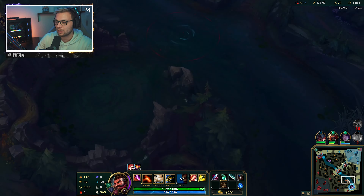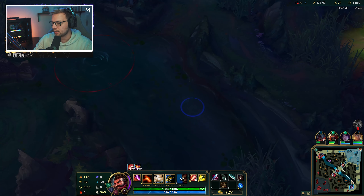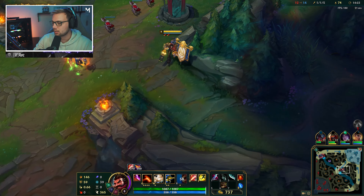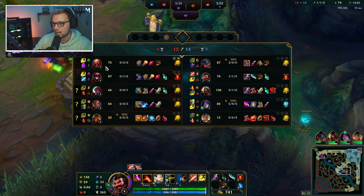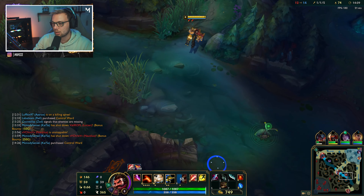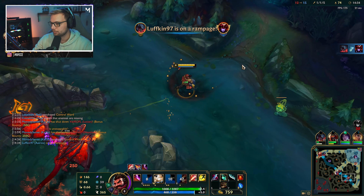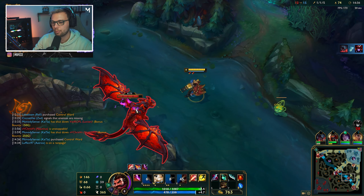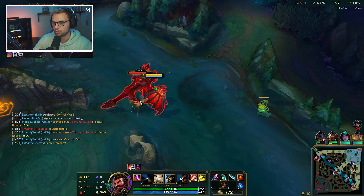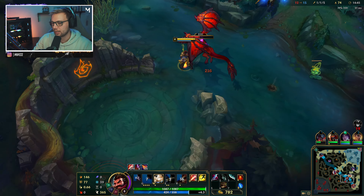As we move into the mid and late game, you actually want to think of Graves as kind of a bruiser slash ADC. Most of the time you always want to go for their front line or whatever's closest to you, and kind of spread through them — because Graves does a lot of damage. But you don't want to get caught in the middle of everything, just as we did before.